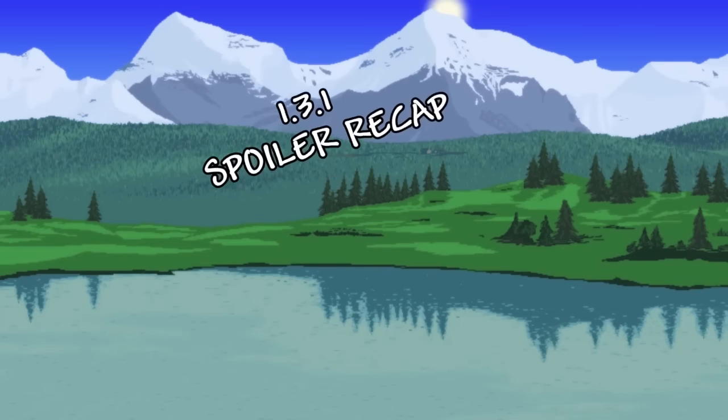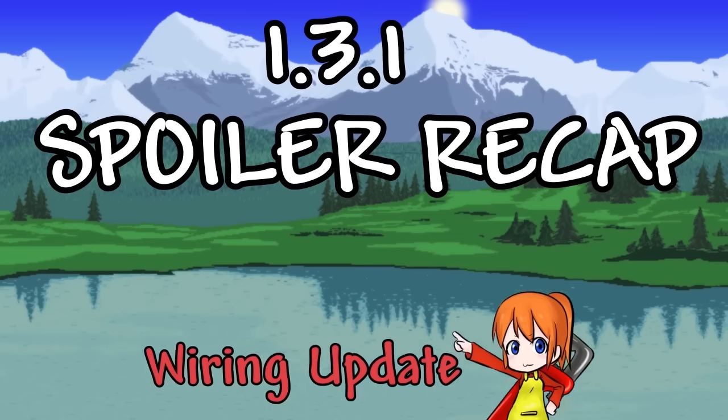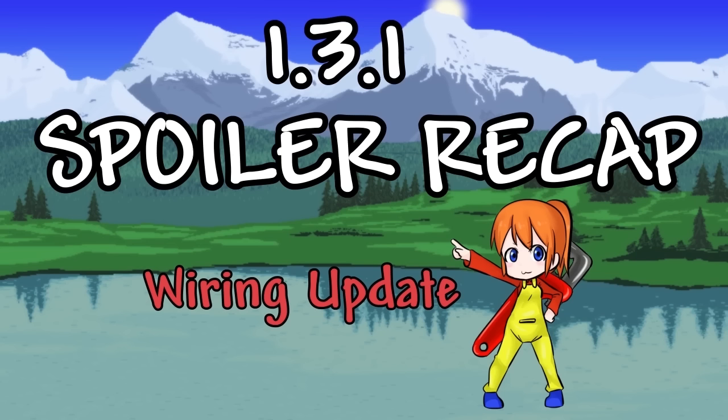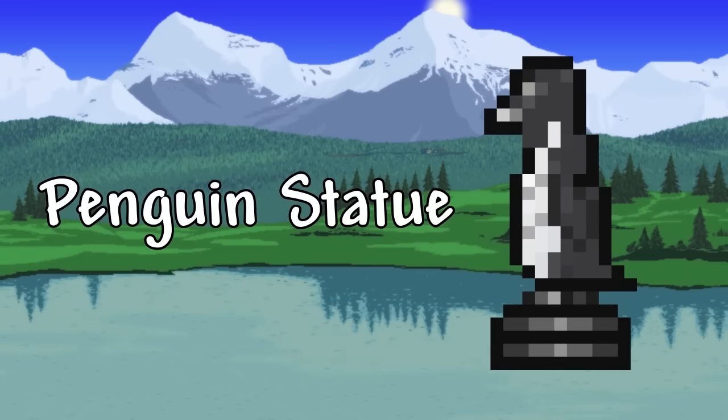Hey guys, Pedagoneer here, and welcome to my Terraria 1.3.1 spoiler recap. We're going to be going through all the spoilers that have been given to us. This update is known as the wiring update, and for good reason — a lot of these updates will change whatever you thought you knew about wiring. The first spoiler I'm going to talk about is one that Cenex told me personally, and she gave me permission to share: it is the penguin statue. Probably the most important part of the update, and I can confirm it actually does indeed spawn penguins.